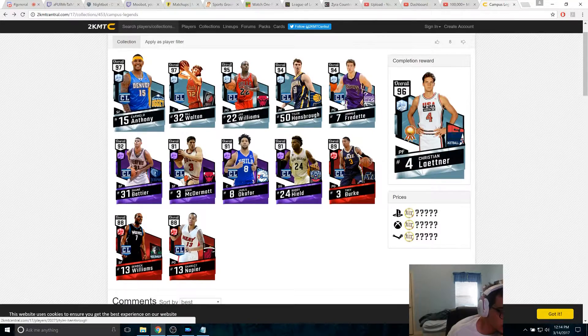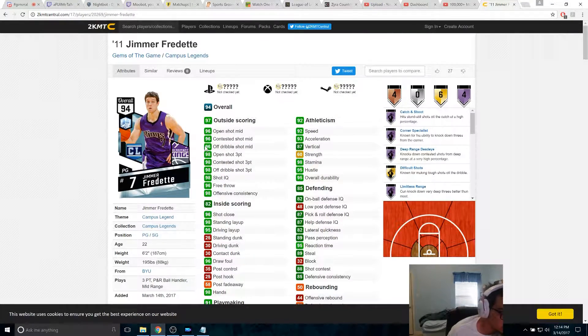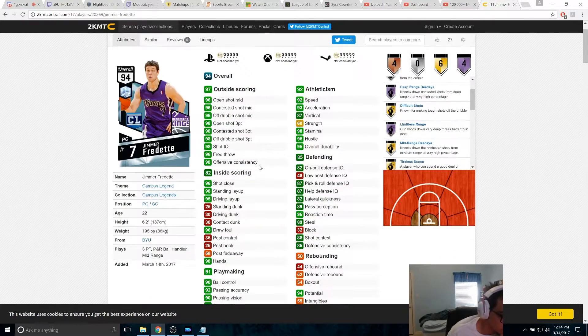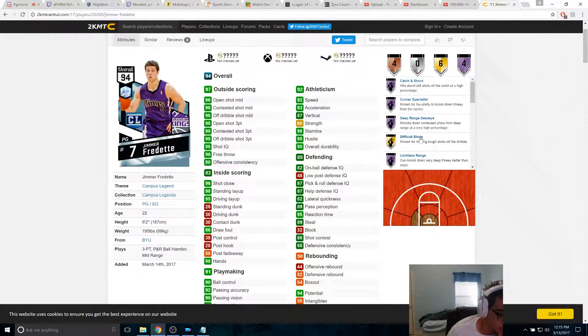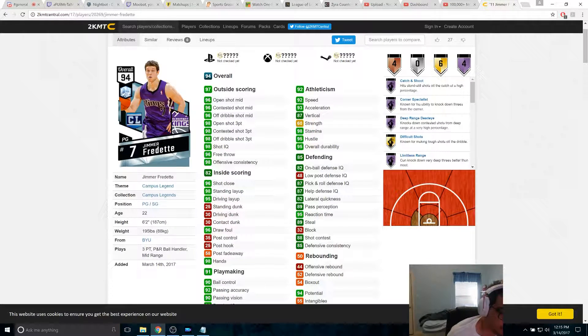But the card I really want to get is Jimmer Fredette — that's the main card I want to get. I'll see if I can get him in packs, or if not, I'll probably try to just buy him straight up. I don't know if he'd go for that much since he is, I think, the lowest diamond at 94. His three is 98 and he gets Hall of Fame badges — catch and shoot, corner specialist, deep range — so I feel like this card would be just as good as that Tracy McGrady card people were shooting deep threes with.